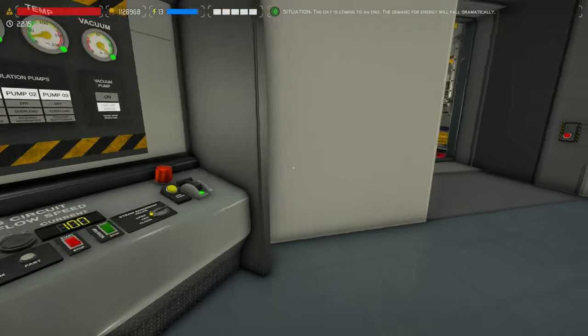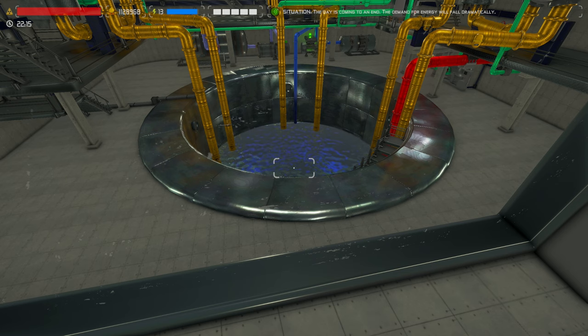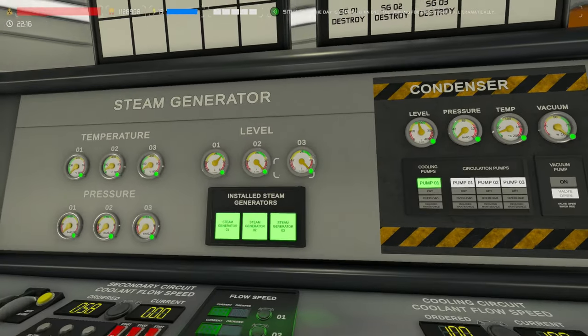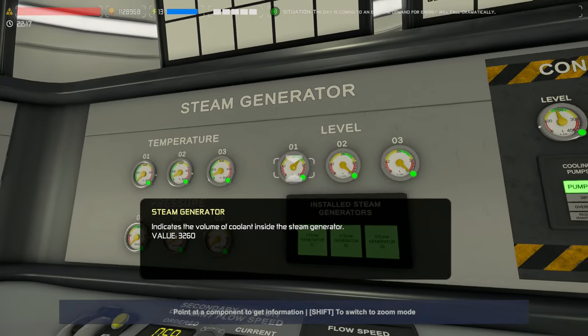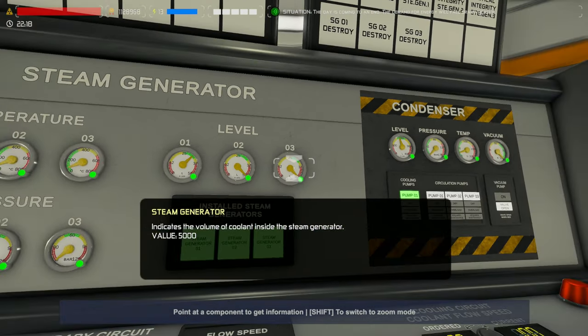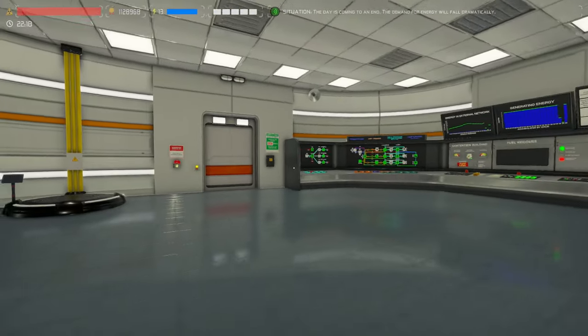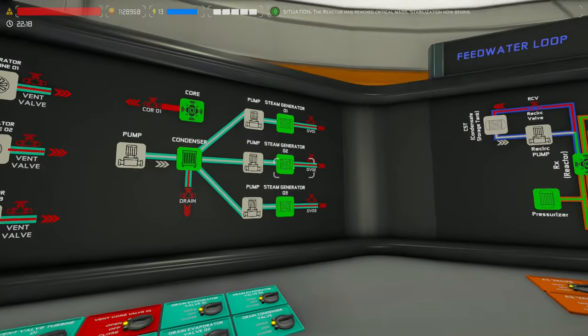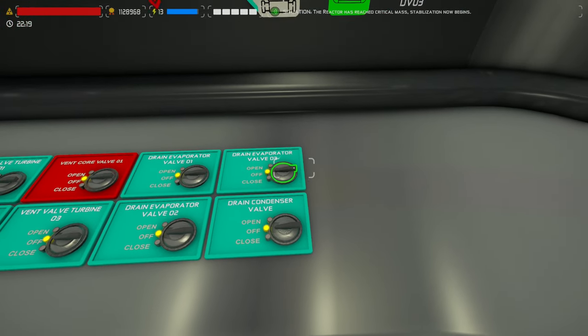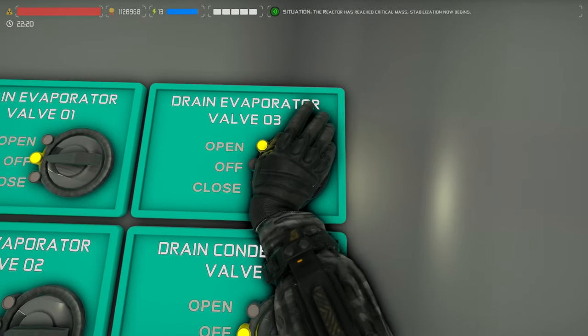Our outer vessel coolant is currently draining away nice and easy — it takes a little bit of time but that's no problem. In the meantime, let's get these up to recommended values ready for when we need to start up. To drop these two values, come over to the valve controls. On Steam Generator 2 and 3 we need to open their valves ever so slightly — so let's just count out five: one Mississippi, two Mississippi, three Mississippi, four Mississippi, five Mississippi — then close.